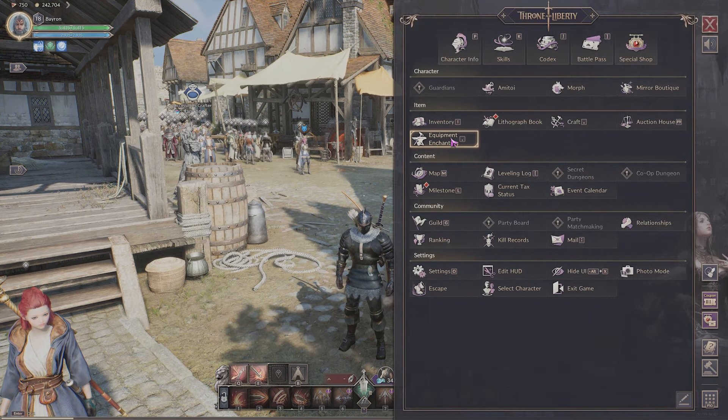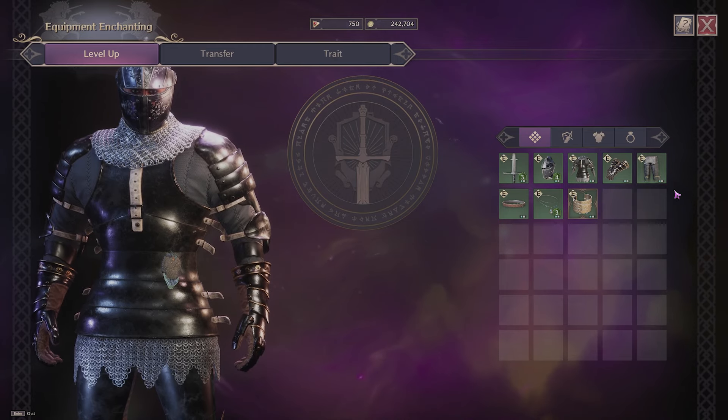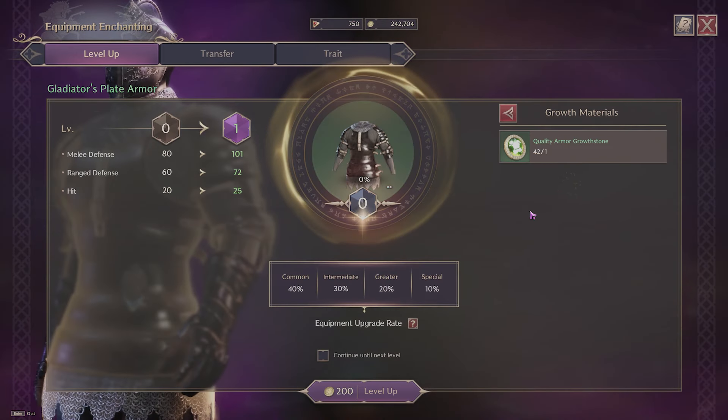Now go to equipment enchanting and select the accessory you would like to enchant. For example, let's select armor.